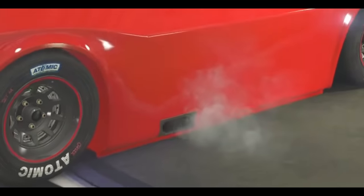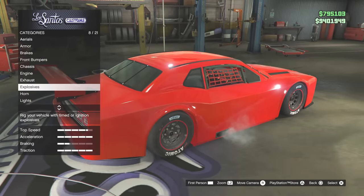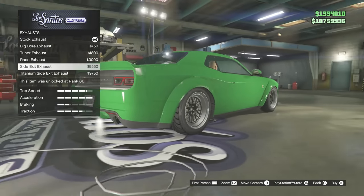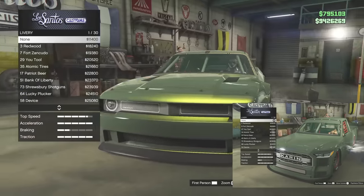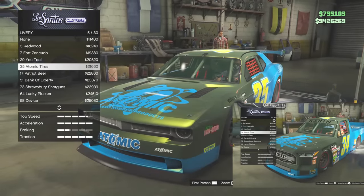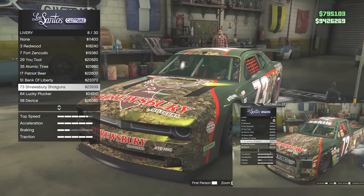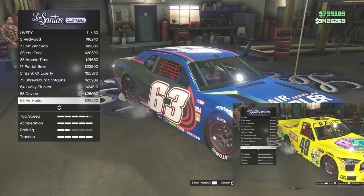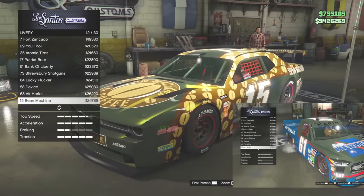You also have one exhaust option, which is the stock exhaust with titanium tips that you can swap to chrome tips. The Hellfire being a street car has a few more exhaust modifications. Being a Hot Ring car, nearly every modification on the Hot Ring Hellfire is not directly comparable to the Hellfire, but we can compare it to other vehicles like the Hot Ring Saber and the Hot Ring Everon.